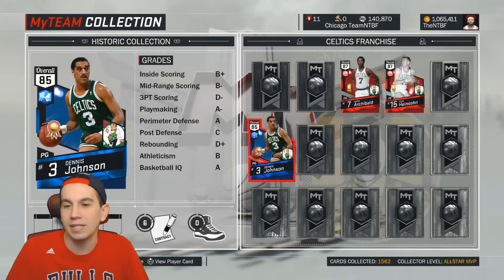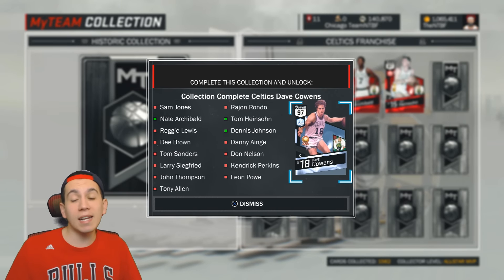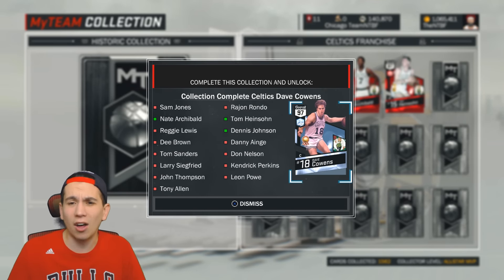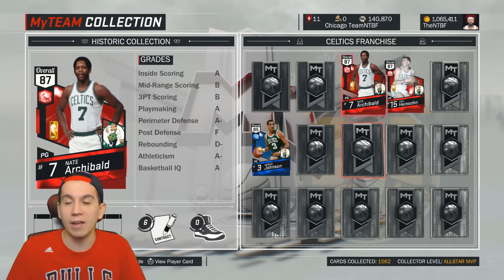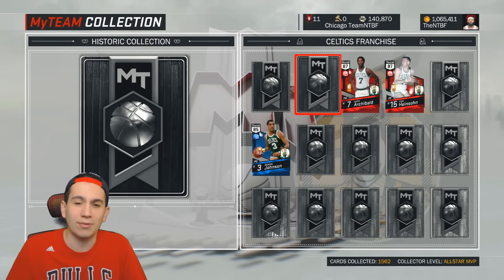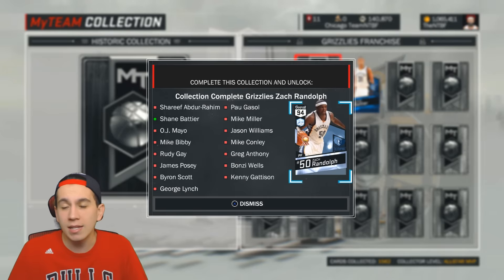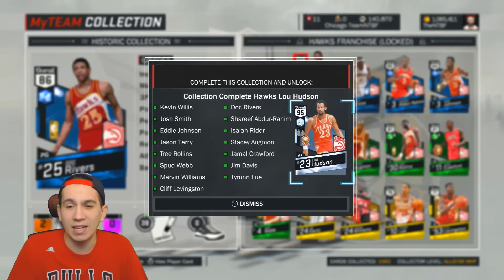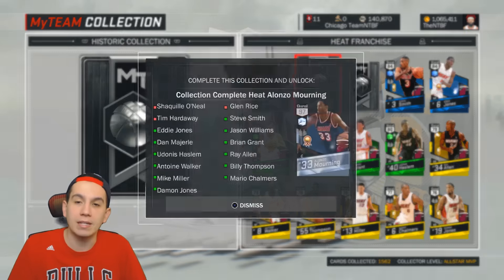I didn't have a desire to get the Mark Price or the Dave Cowens either. They did actually recently increase all these guys' overalls by about two, so they look better than they did when they first came out. Now looking back, some of these cards actually look pretty freaking good and I kind of wish I would have gone after them. This Zel-bow I didn't really want, but this Lou Hudson I still use to this day — he's a beast. I probably should have gone out and got this Alonzo Mourning, but that Shaquille O'Neal went for like 100k MT at the time and I just didn't have that to spend.